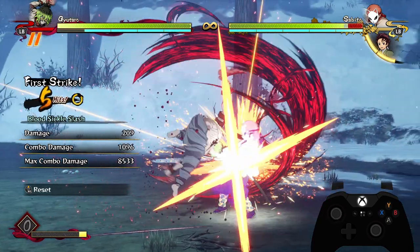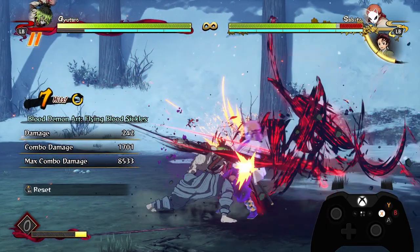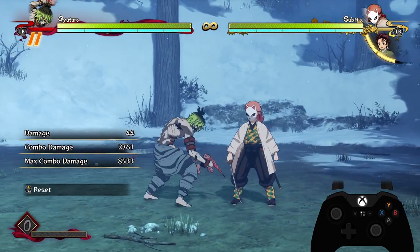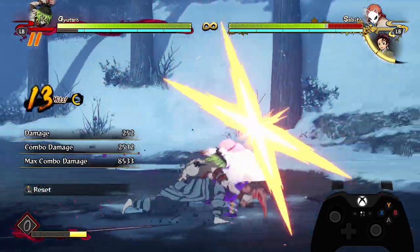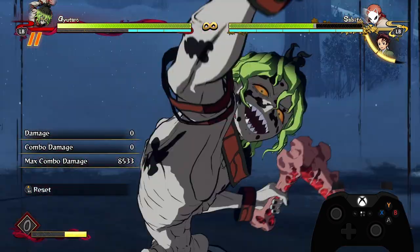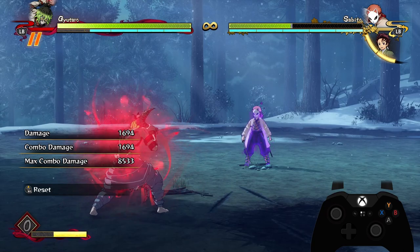Pro tip: you will actually get more damage if you do your standing special earlier in the combo than your tilt special, because it just has a little bit less scaling. A very simple combo that you might want to do all the time will look something like this — a few hits, standing special, full attack string, tilt special, full attack string, then dash cancel into a grab.